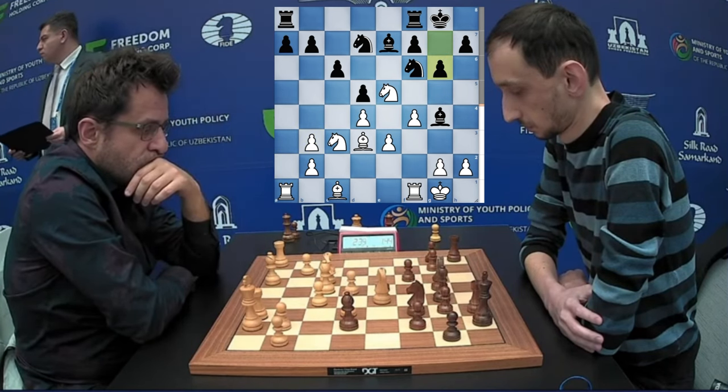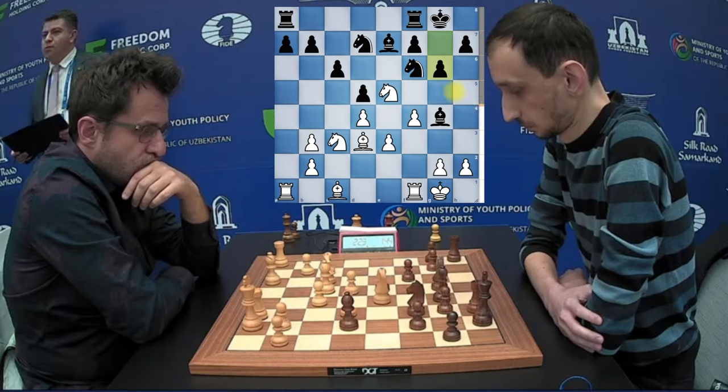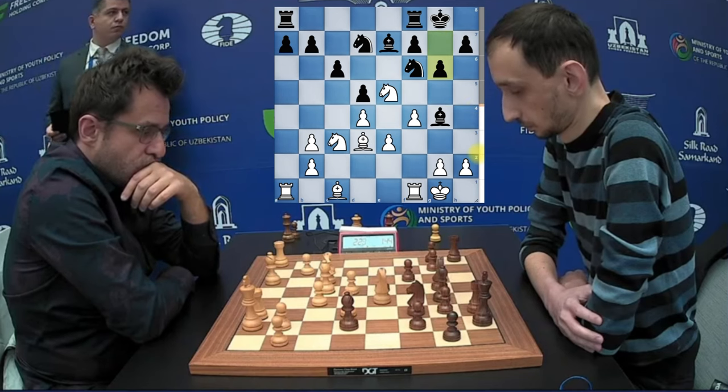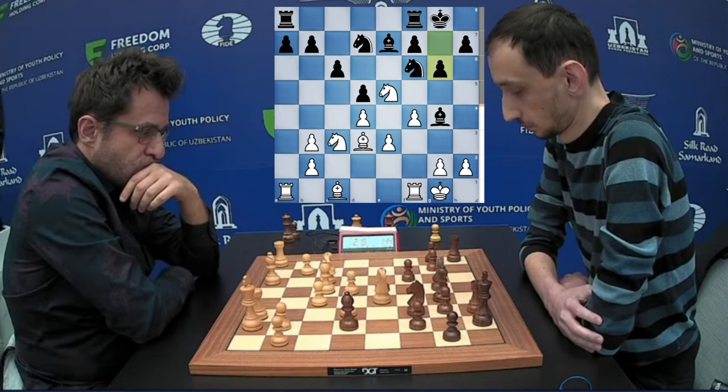G6 is pushed. The plan is to go for H5 later on, bring the king up the board, and push the pawn if required.